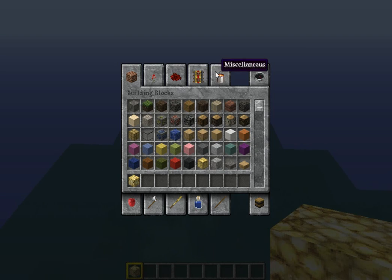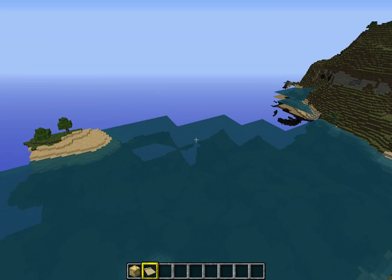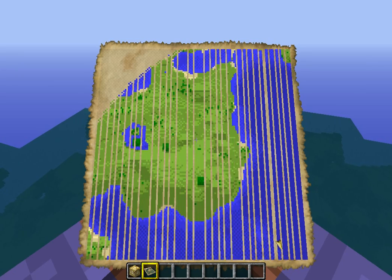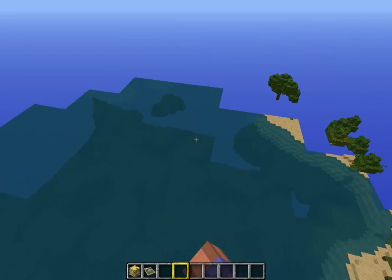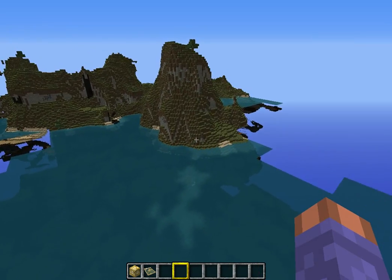Let's pull out a map and see. It might not be an island after all. It looks out over a small lake, and then you got like this beach front right there. So that's pretty awesome.